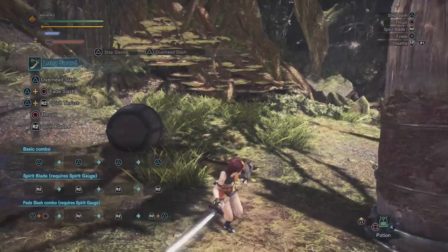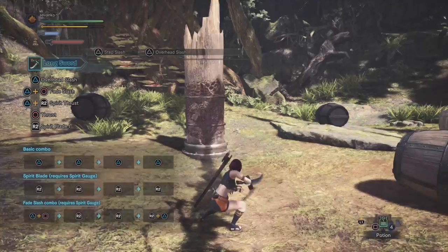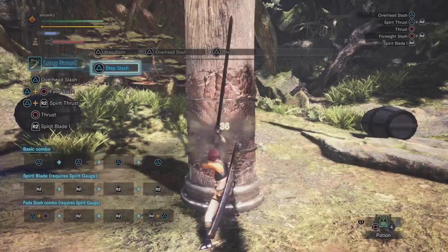If you press triangle one more time you'll do the Overhead Slash. With the Overhead Slash you do not move forward — you'll just stay in place. This attack is slightly less powerful but still it's good to just do a 1 and a 2. If we press triangle one more time we'll do a third hit: 1, 2, and 3, and that is just a thrust. It's just a very quick attack that's part of the combo.